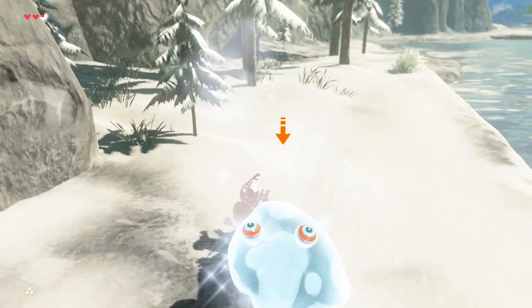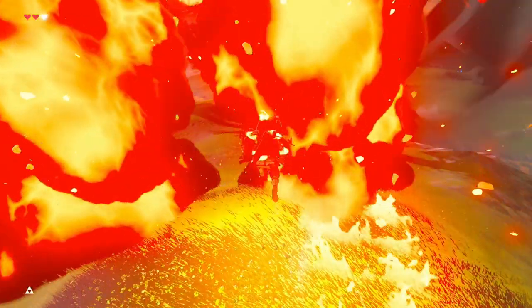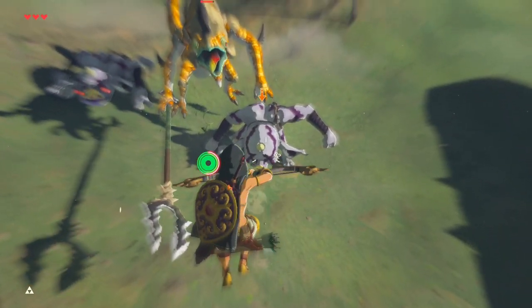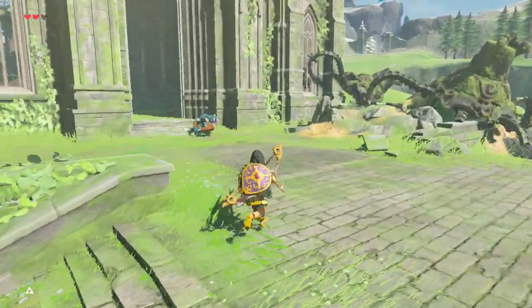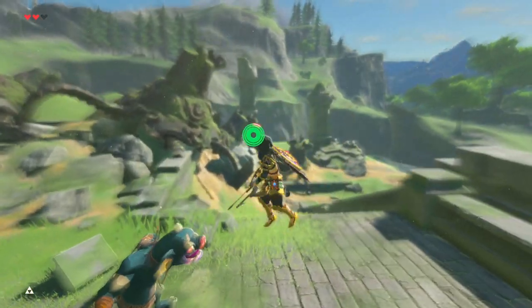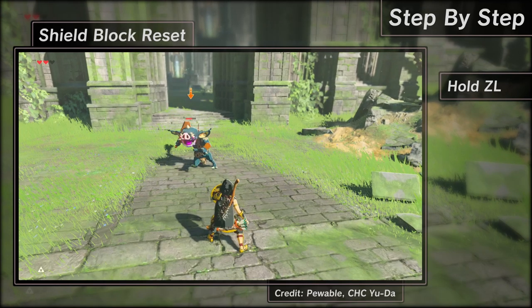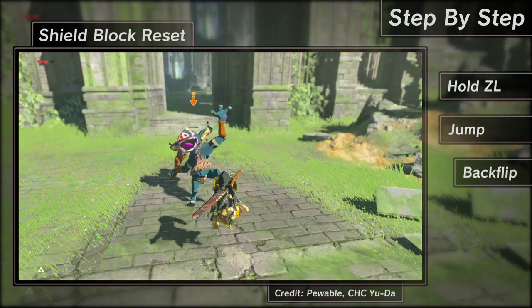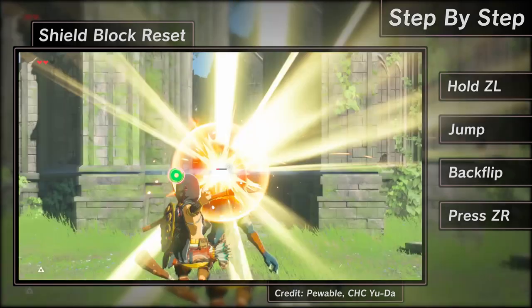It also won't work if it is interrupted by things like elemental effects. To learn this trick, I would highly recommend coming back to the Temple of Time, because at the entrance is a bokoblin with a very weak weapon — every one of his attacks is shield block resettable. To perform a shield block reset, get your shield out and target the bokoblin. Wait until right before his attack hits your shield and jump forward into his attack. Don't let go of the target button and do a backflip immediately followed by pressing ZR to pull out your bow. If you got the timing right, you should be able to get into bullet time pretty easily.